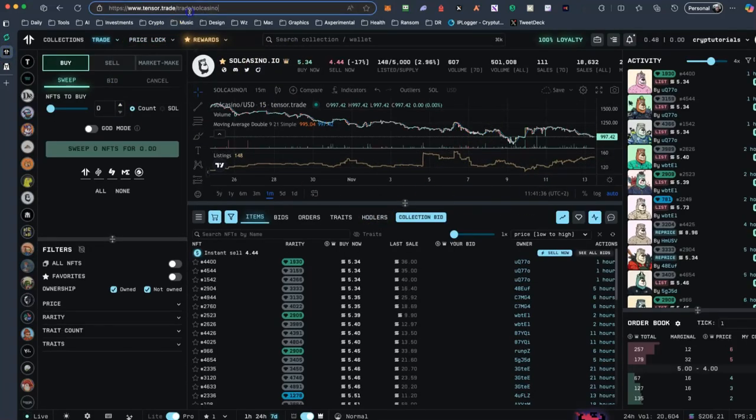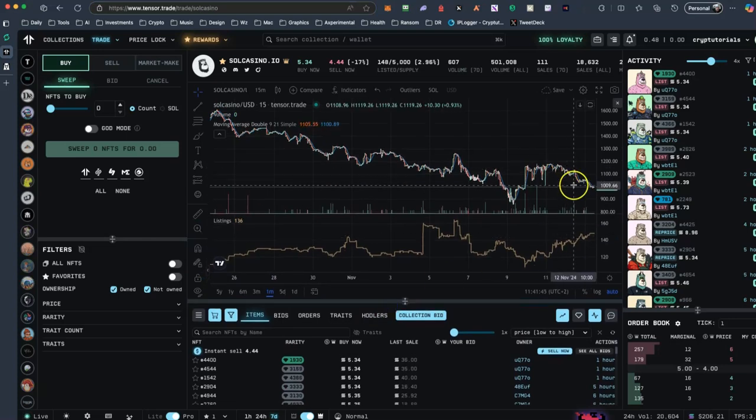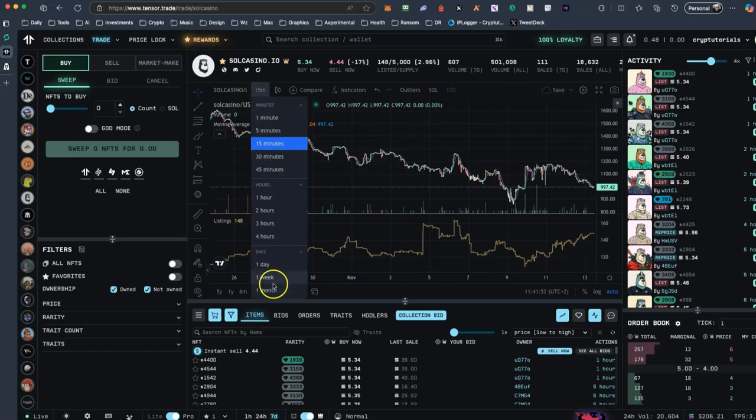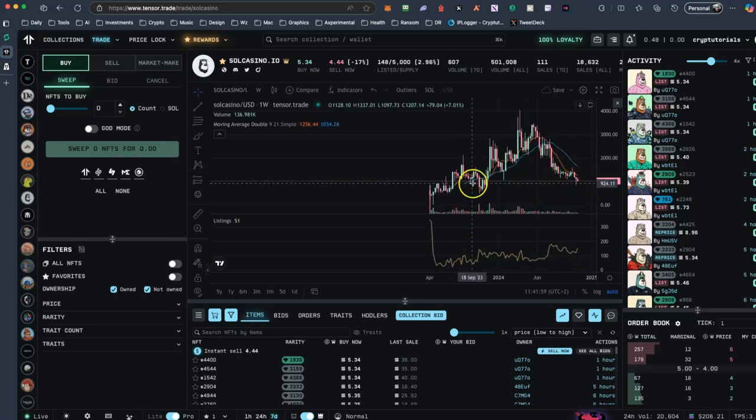The NFT of Sol Casino is the Soul Casino IO. If you go to Tensor Trade, Soul Casino is the NFT of this project. You can see that the price is almost $1,000. Let's check for example one week — you can see right now it's on a downward curve, but it has strong support here. This NFT cost about $3,000 in the past; right now it's $1,000, which in my opinion is a good buy. But don't take my advice because I'm just a trader trying to lose my money here.